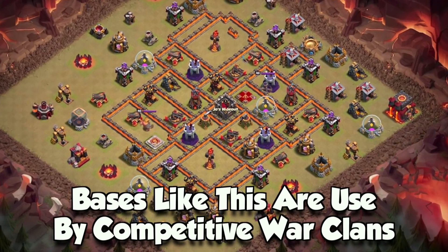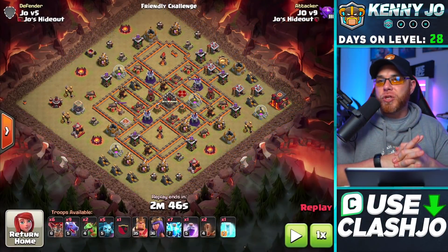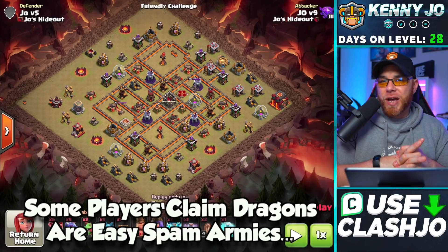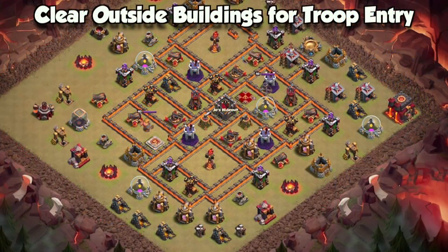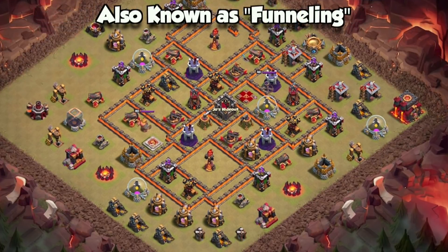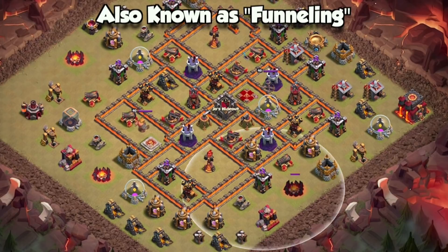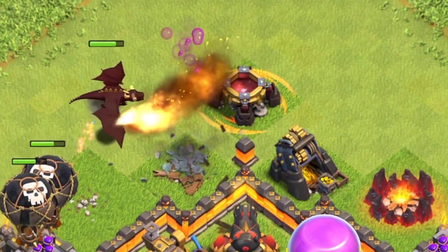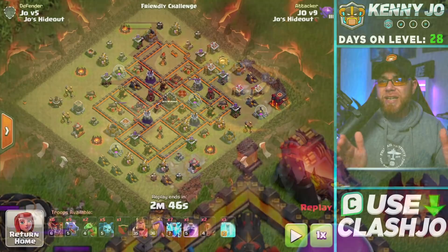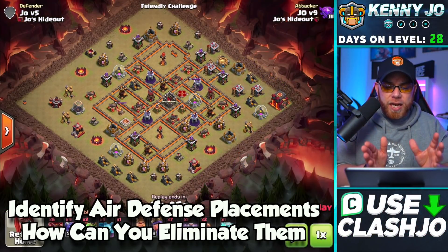This is the base we're going to go against today — an anti-three-star design. Now the thing about these bases and the dragons is that even though players say the dragon attack strategy is very easy, you still have to do a little planning and understand funneling. If you do not funnel bases like this very well — meaning clearing these exterior buildings — your dragons are going to stay on the outsides of the base.